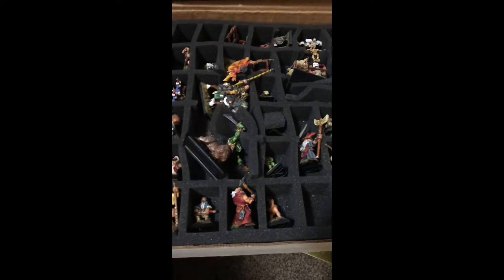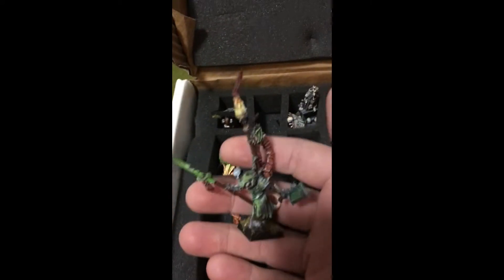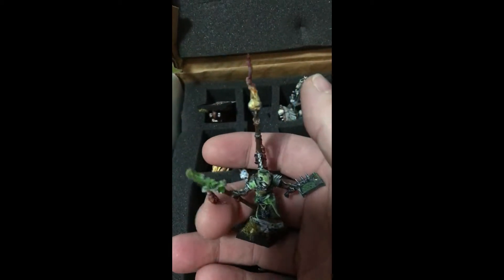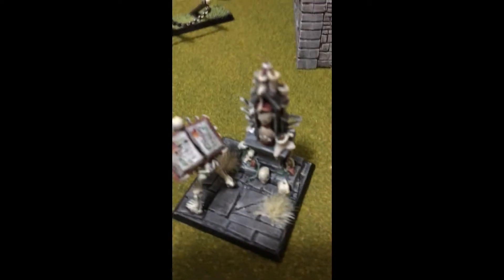Let's put this one aside. What do we have here? Looks like we have a Skaven Warlord. Oh, that's awesome. What else we got going here? Some sort of skeleton holding a book. Oh, that is so creative.